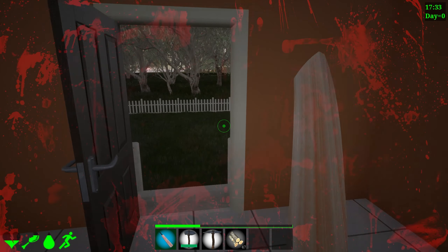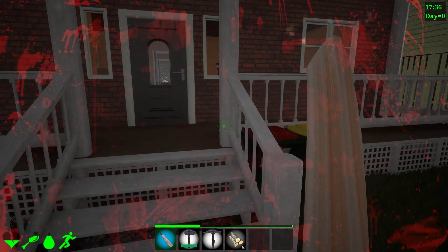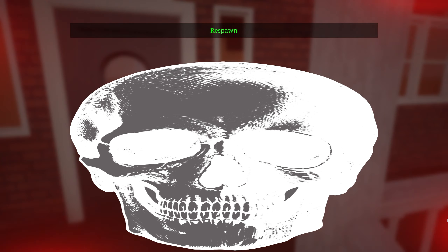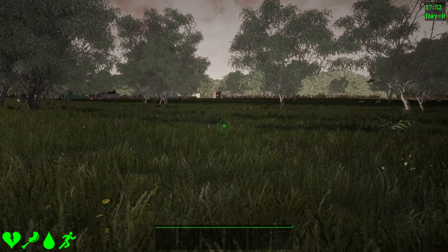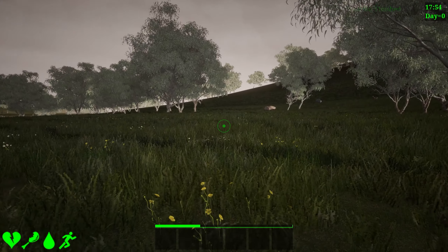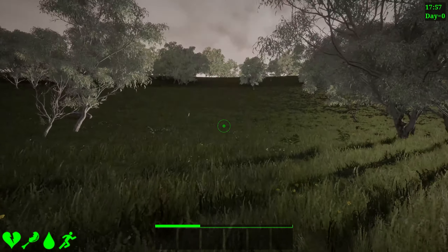We got a guy here. What the fuck? That guy just showed up. Damn, man. There's been some bad survival games that I've played — like really bad ones. We're definitely on pace. I'm just going to run off. You know what? Fuck this place. Let's go up the hill, see what's up here.